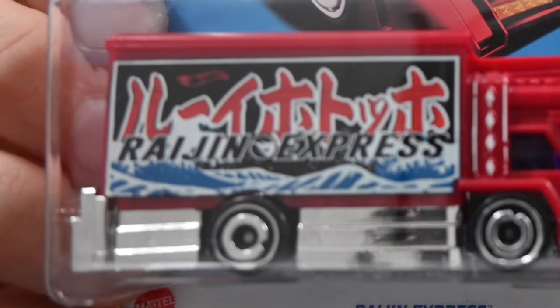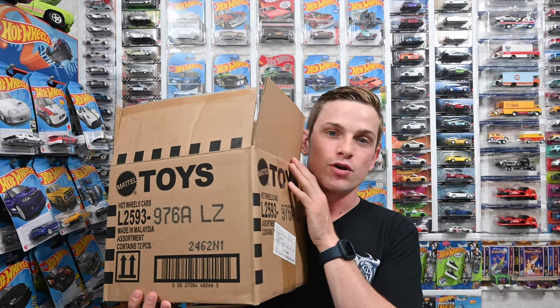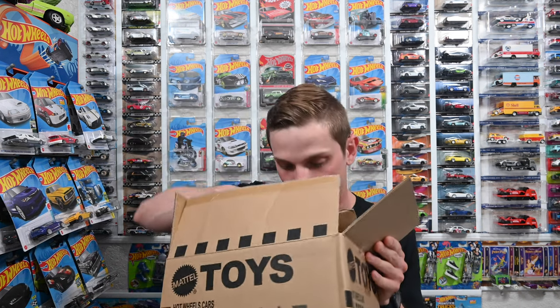Now let's say you're looking through the box and you don't want to miss the super. Go to hwtreasure.com, click on 'Supers,' go to 2023, click on the A case, and you'll know exactly what super to look for since this is an A case.